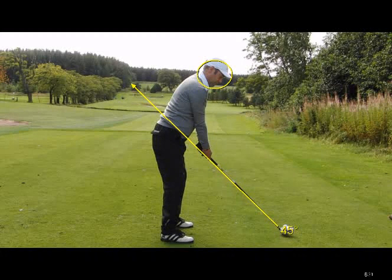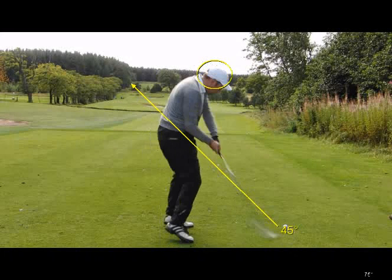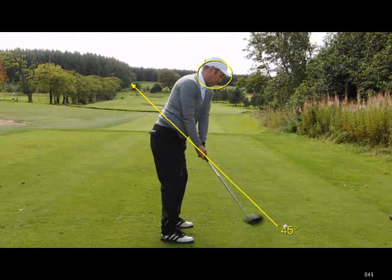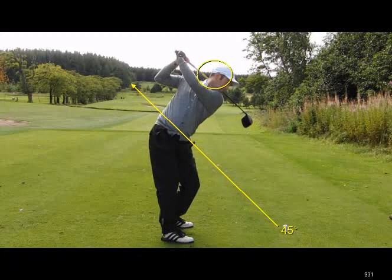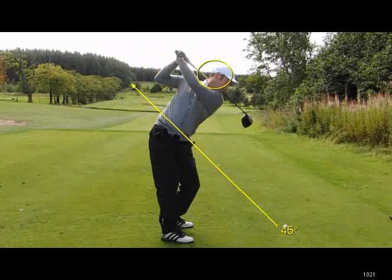Watch this again. Because you lose your height, this is where the arms tend to overdo the job in the backswing. There's the head going forward and down. There's the overextended backswing position at the top. You've lost probably somewhere in the region of four inches in your height up until that point.